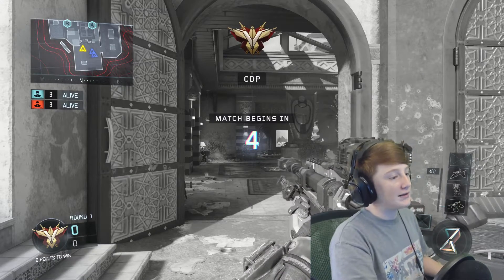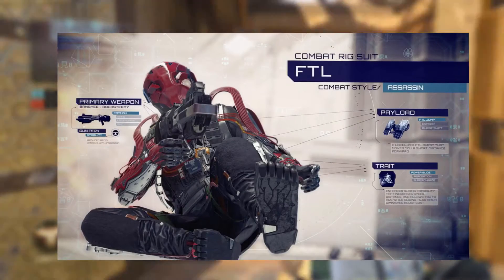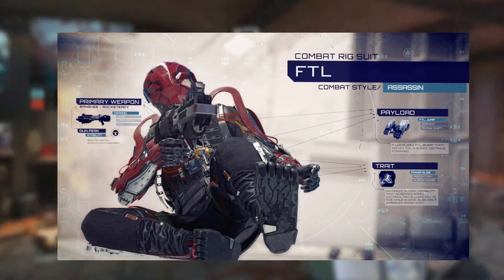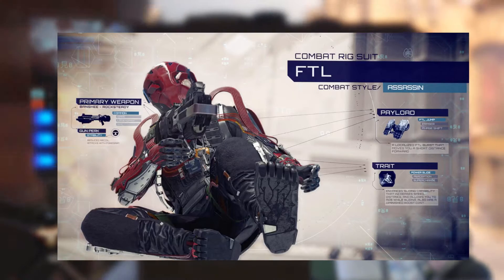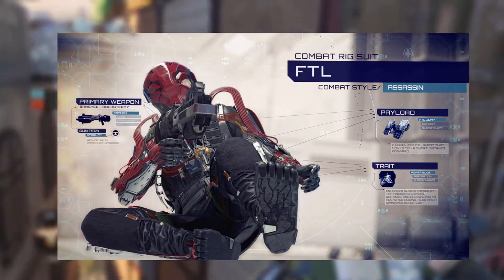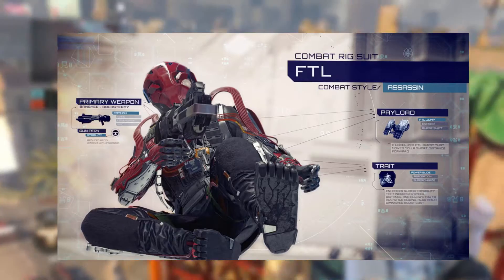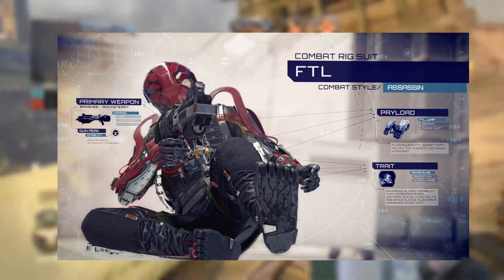I'm gonna show two screenshots one at a time. The first one — on the top right you can see it says 'combat rig suit FTL combat style.' This is like a normal picture, just a normal game character. The payload is there, and that's a combat rig. I have no idea really at this moment what any of this is. But this is your specialist on the right, and then on the left you can see the gun.